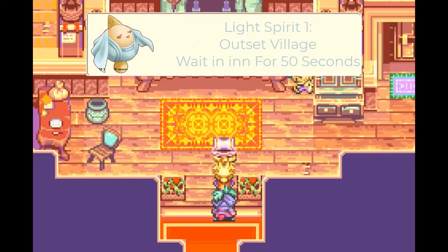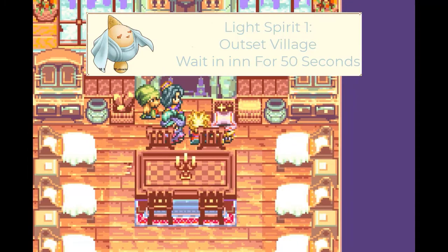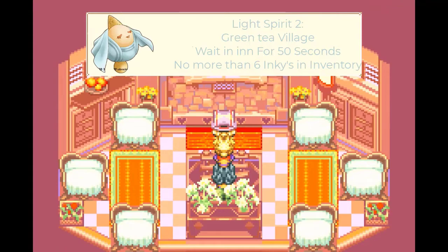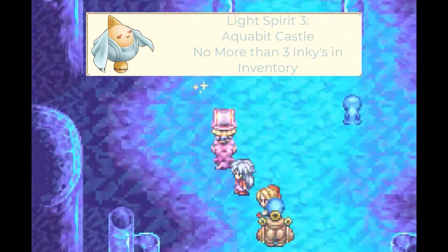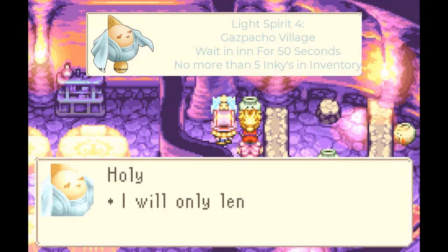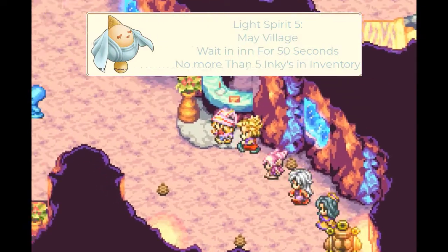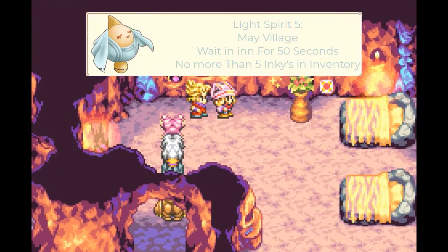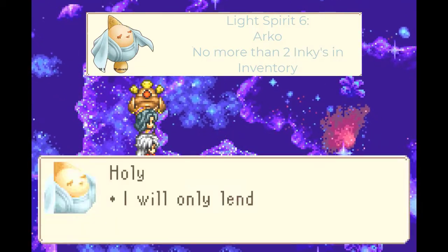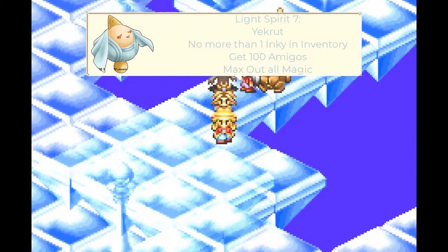The first light spirit is in Outset Village Inn on the second floor — wait about 50 seconds to spawn it. You should have 6 or fewer dark spirits. The third light spirit is in Aqua Bay Castle's room on the left side — only available if you have 2 or fewer dark spirits. The fourth is in Sponsor's Village Inn — stand next to the pot for 50 seconds; requires 5 or fewer dark spirits. The fifth is in Mei Village Inn at the far back — wait 50 seconds; requires 5 or fewer dark spirits. The sixth is in Arco in the room of the Veil of Darkness after all the pots are cleared. The seventh is in the secret light dungeon Eurocrit — after solving the chess puzzles, getting all magic maxed out, and having only one dark spirit at Entubaket; have 1 or fewer dark spirits. You can skip the boss if you want.